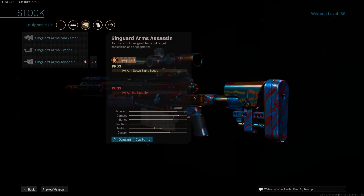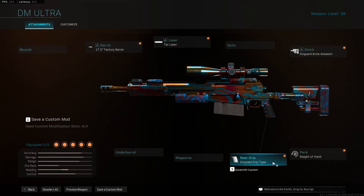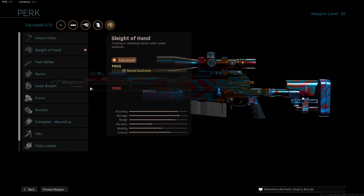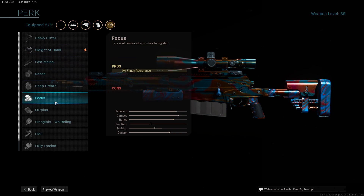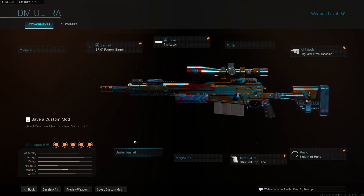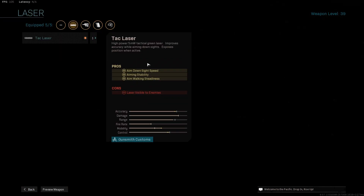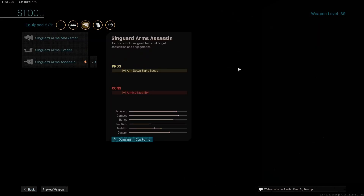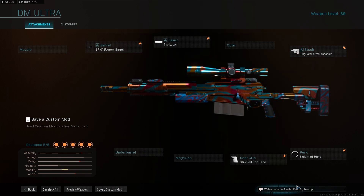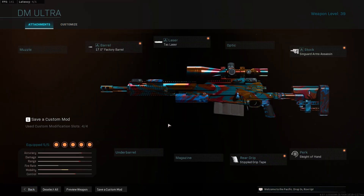Sin Guard Arms Assassin stock, stippled grip tape for the rear grip. Personally I use Sleight of Hand or Focus — I just switch between either, whichever one I'm feeling. But these are the attachments you're going to want to use. Going over it one more time: 17.0 factory barrel, tack laser, Sin Guard Arms Assassin for the stock, rear grip stippled grip tape. This is the fastest ADS setup you're possibly going to get.